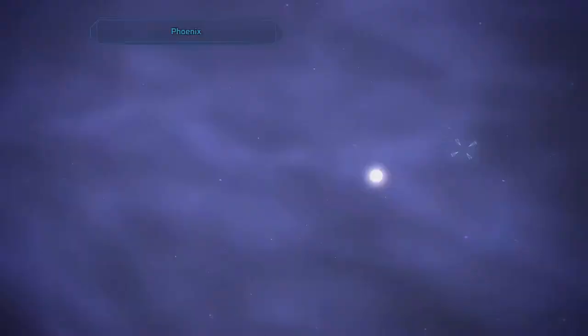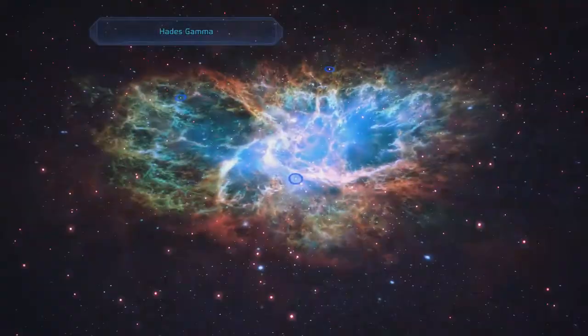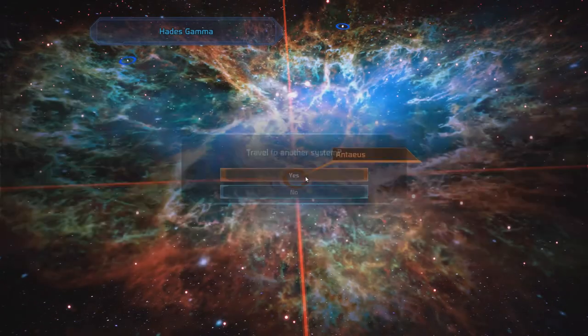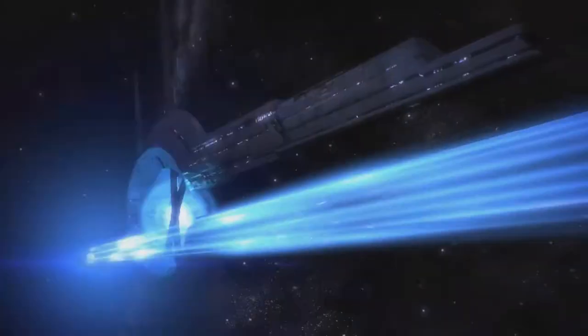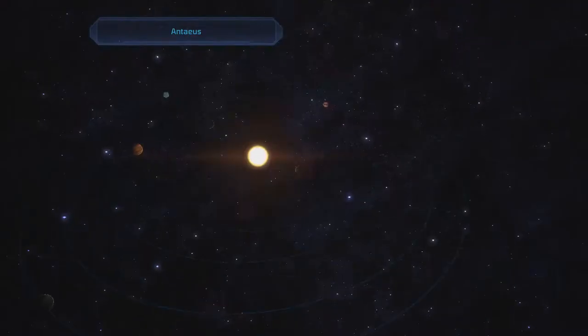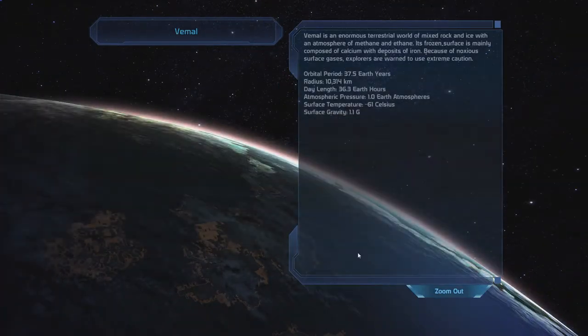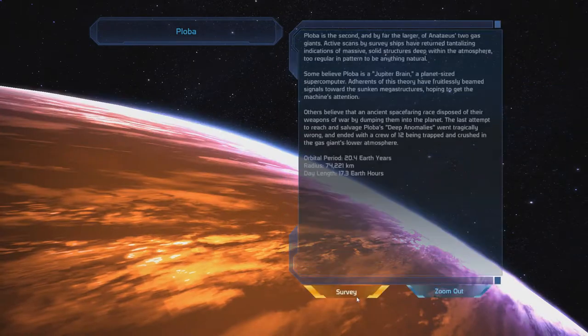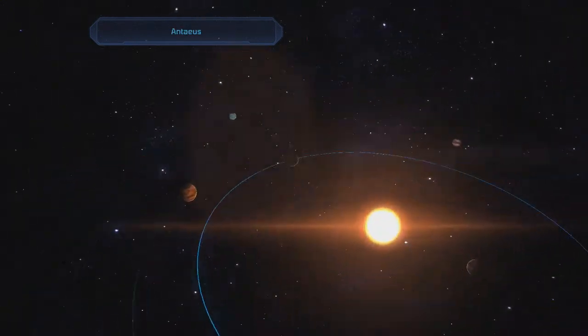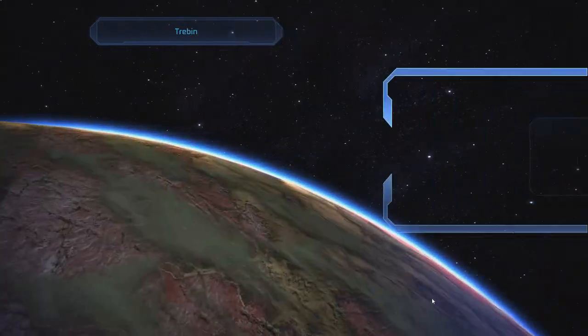It's time to leave Tun Tau, where we completed Rex's mission, and travel to the Antaeus system in the Hades Gamma Cluster. Inside, a few planets to survey before we get started: we can find some Uranium, some Matriarch's writings, and also a Hydrogen deposit. Then we can mark Trabin, where the assignment will take place, and land.